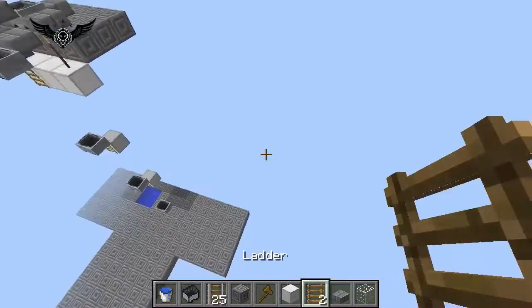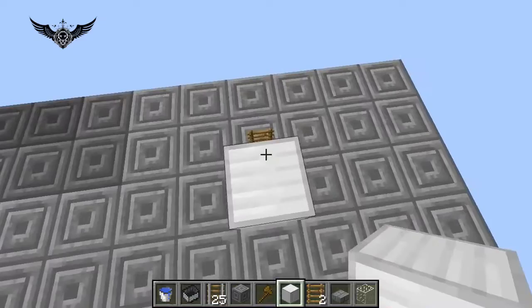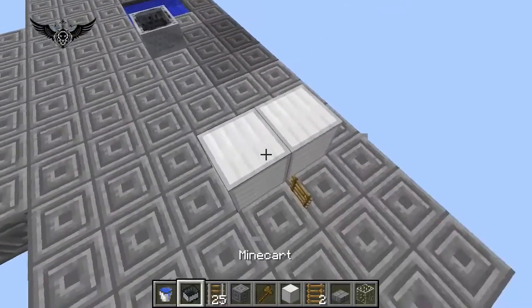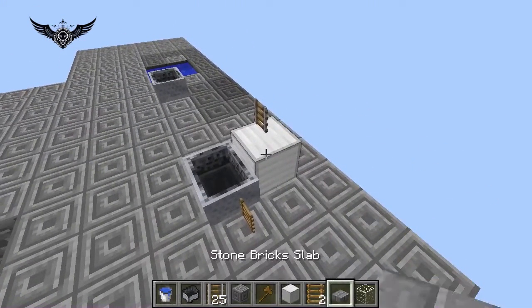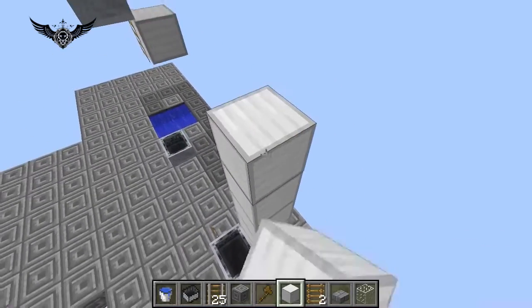So how to build this? This is one of the most simple things I've ever seen. Put one block here, put a rail on it, put a mine cart, destroy the block. And it goes up top for five blocks.